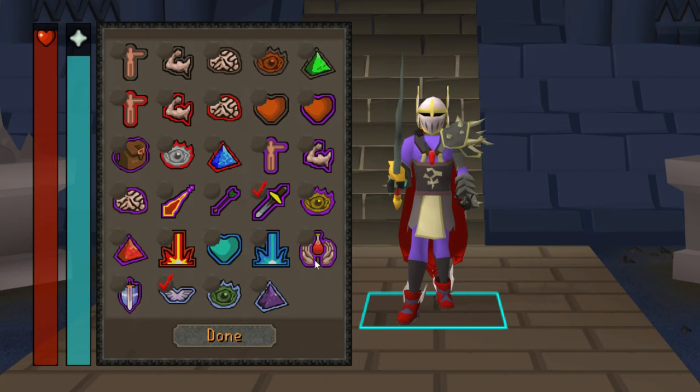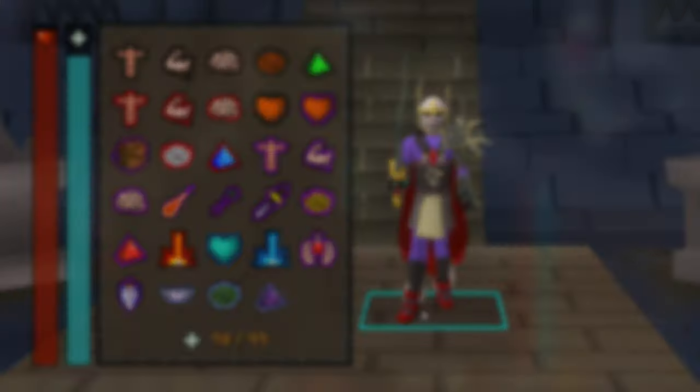For your quick prayers you're going to want Protect from Melee — that's the only protection prayer that you're going to need — and I use Piety. If you don't have Piety you can use Chivalry. If you don't have that, I've said it in other guides: go and do your quests. Anyway, that's all you need.